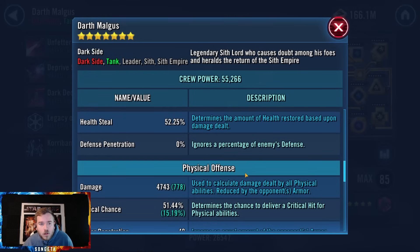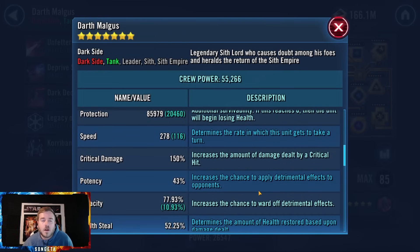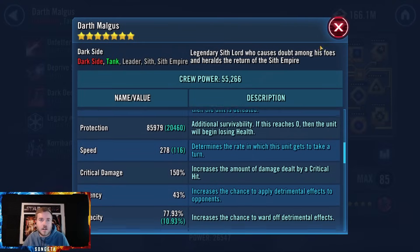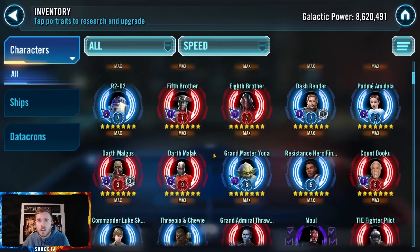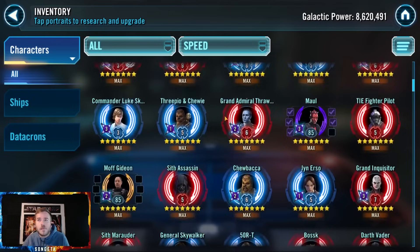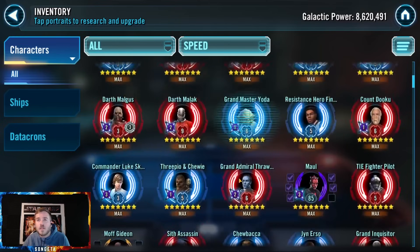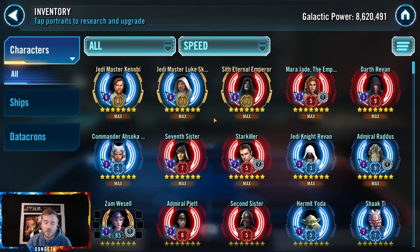R3 Malak — this is an account stretched way too thin. Malak, Gas, Maul — all top-tier, top-10 non-Galactic Legend characters just languishing in low relic territory. My advice: you're stretched thin, don't worry too much about farming new characters right now. Focus on building up your mod depth and work on relics for the awesome characters you already have. Good luck, thanks for letting me look at your account.